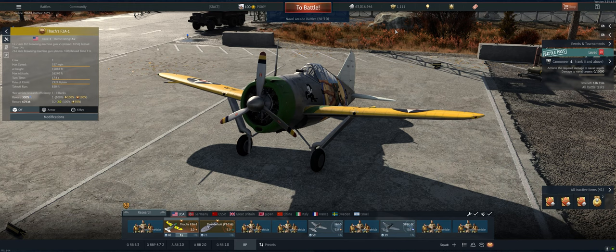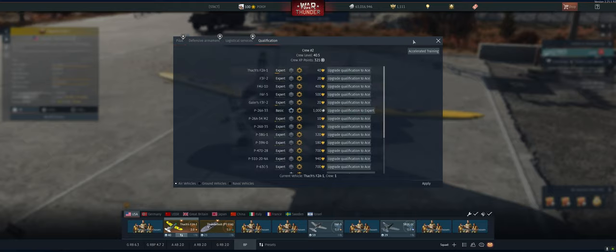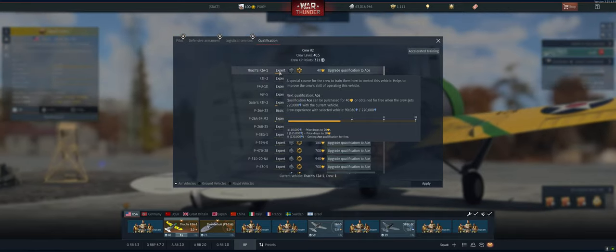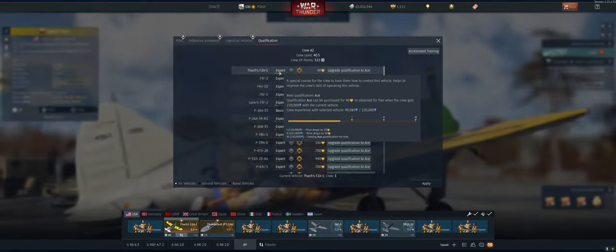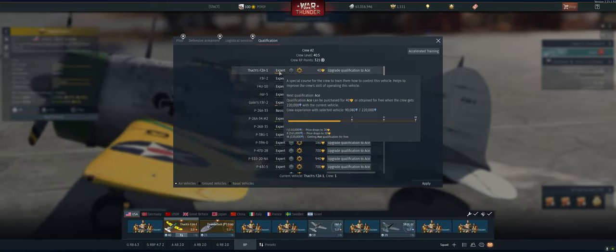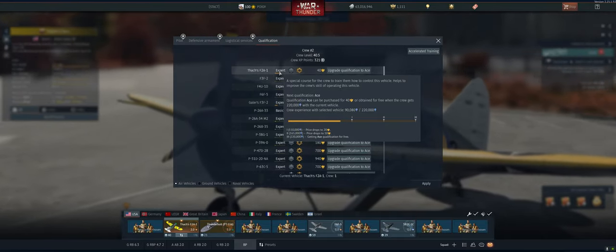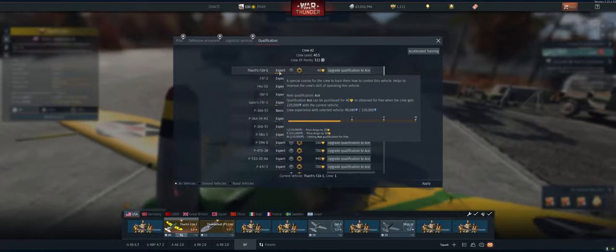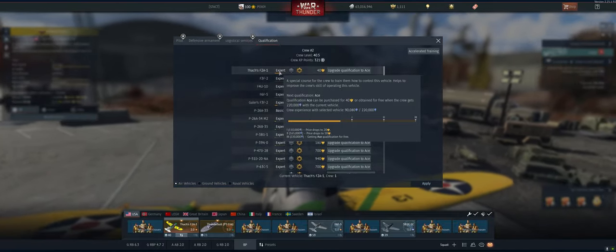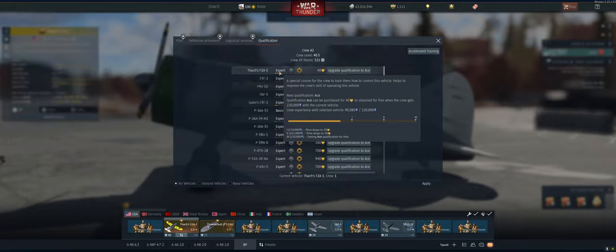Secondly, we're going to talk about acing crews. Typically that'll cost you golden eagles. One important key to remember — and we're going to take a look at our Thatch here — you just go to the qualification tab, same place you would go to expert your crews. Right now it would cost us 40 golden eagles to ace the Thatch F2A. If we take a look at the milestones outlined below, we currently have 90,000 RP. If we were to reach 110,000 RP, that price would drop in half to 20 golden eagles. The milestone after that is 165,000 RP where the price drops to 10 golden eagles. And if we get all the way to the third milestone at 220,000 RP, then basically we're going to get that ace qualification for free. You don't necessarily have to spend golden eagles, but you would have to use that same crew in that same slot quite a bit to be able to get it for free.